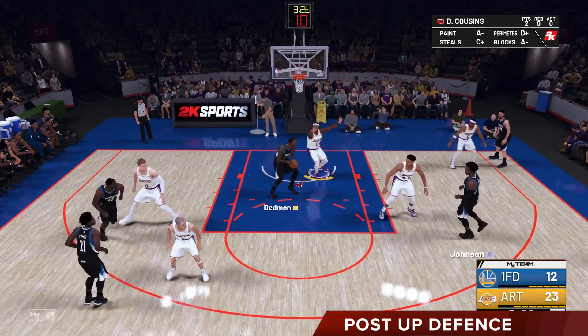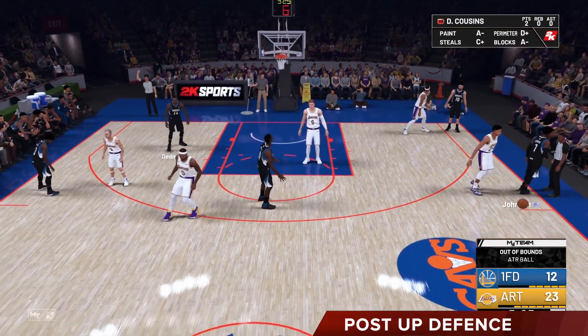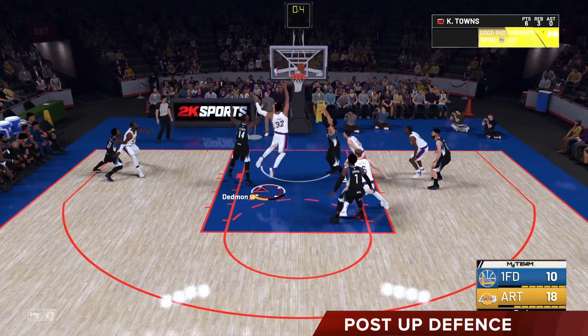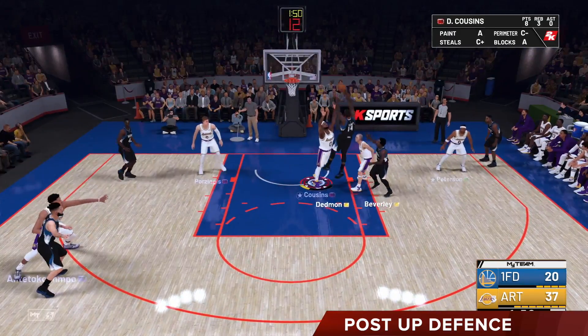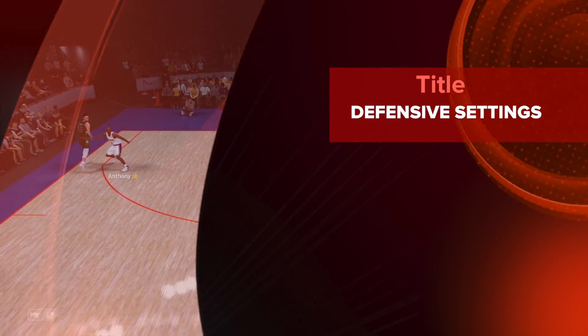The next one is post defense. The CPU could do a number of things when guarding the post — they may foul, fall for a pump fake, or not even contest the shot. But if it's you guarding the post, all you have to do is keep your hands up and that's a perfect contest. A user contest is also way better than a CPU contest, so they have a higher chance of missing the shot if you have your hand up.